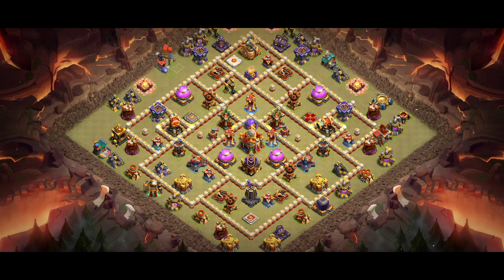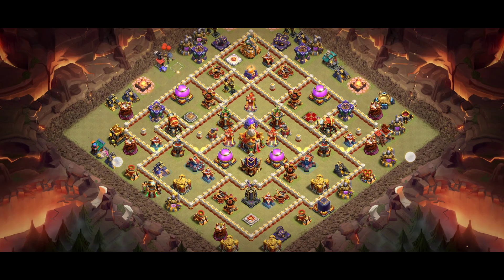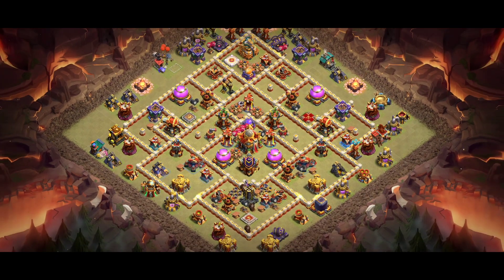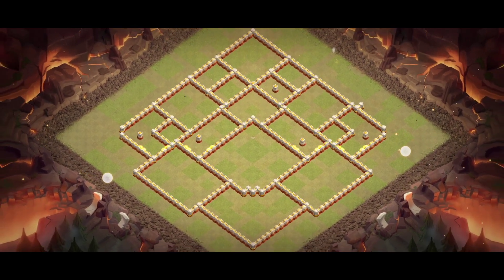Every day, five bases with proof of screenshot that can help you, your clan leader, or co-leader. You can also share those bases with clan players. If you want to win a war against a good clan, you have to try these bases. Base number two - look at the screenshots.